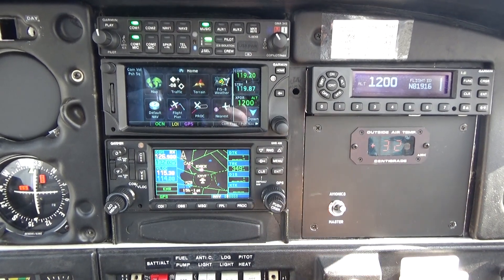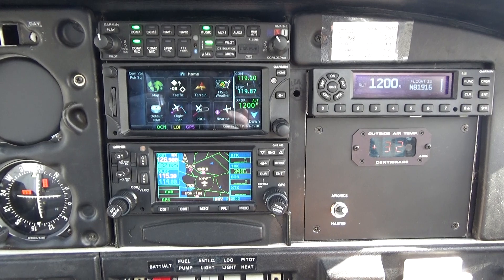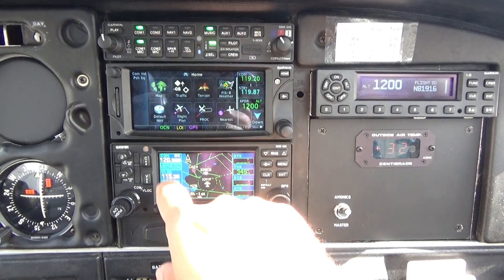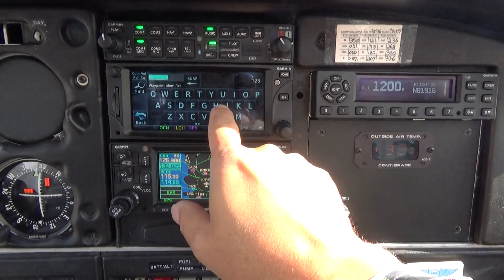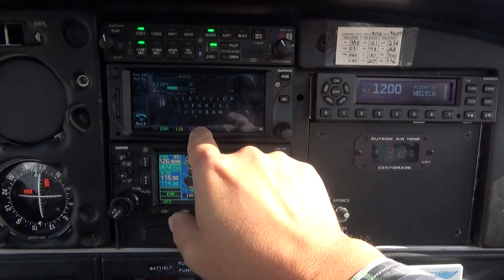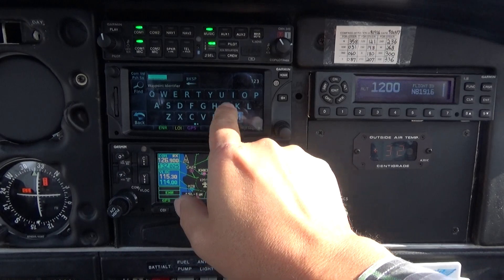I'm gonna show you how to do a GPS hold. I'm gonna use this point called Carrieff from Victor 23. So first we're gonna start a flight plan — let me start from Montgomery — and we're gonna intercept Victor 23, so we're gonna put the two points that join the airway.